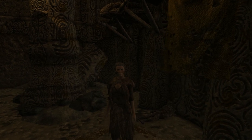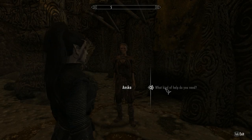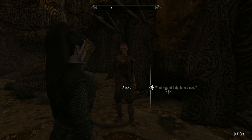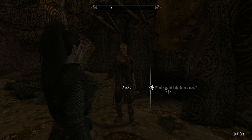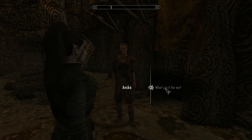When you enter the ruins you'll find Ansgar. She says she's been searching for the tomb of Dragon Priest Vokun for years and believes that a scroll linking her bloodline back to Ysgramor himself is inside. She will ask you to retrieve the scroll for her.